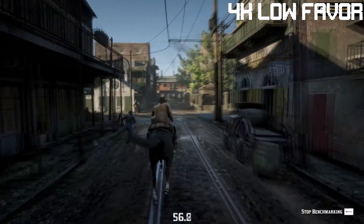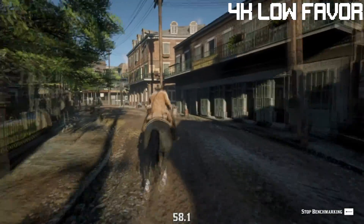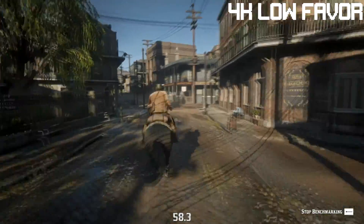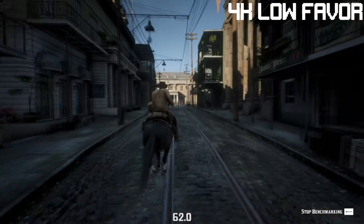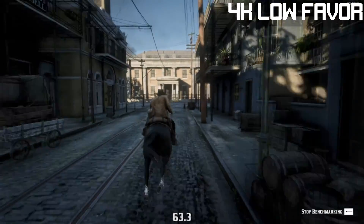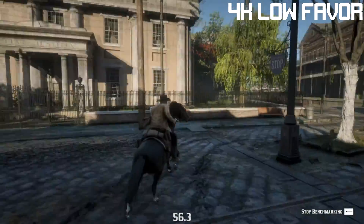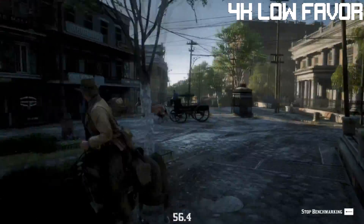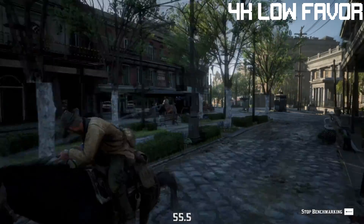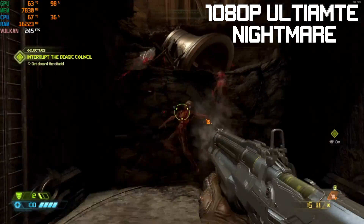Let's give 4K another shot in Red Dead Redemption 2. We lowered the quality a little bit, sliding down to the very beginning of the 'Favor Quality' slider. Performance is just below acceptable, sticking below 60 fps most of the time. Lowering the settings just a tad would probably let us average 60 fps pretty easily, but for this benchmark we overall averaged 57 fps.